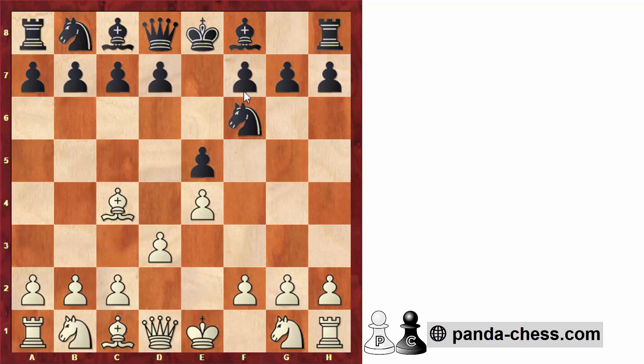Black also played a sideline in this position by going bishop to c5. The main ideas for black here are knight to c6, developing the knight, or going c6, preparing d5, which is an idea that we'll see in the game. After bishop to c5, white went knight to c3, preparing an aggressive idea. Knight to f3 is a bit more common, but again we see that both sides are playing creatively, and thanks to that we're going to get a very exciting position very quickly.